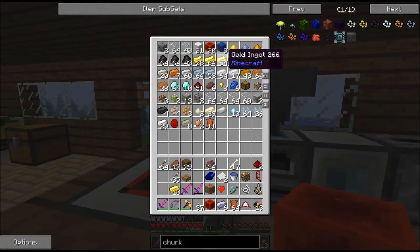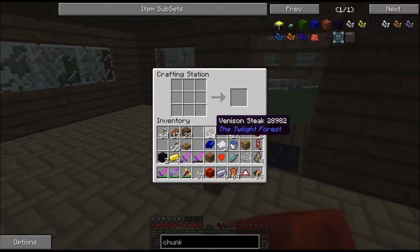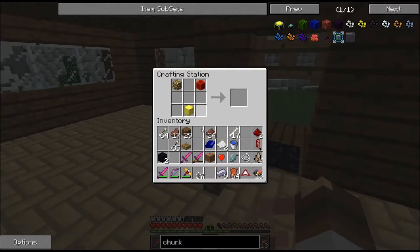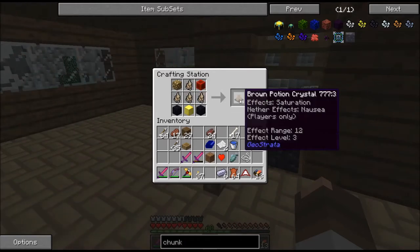First we're going to do the gold block - gold block goes bottom center. Glowstone goes in one of the corners. Redstone goes in one of the other corners. And then obsidian has your base. I was going to say you go back up and get the crystals because you forgot them like I did. So there we go, and we end up with Saturation.